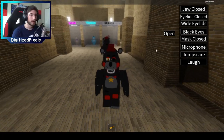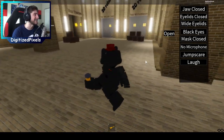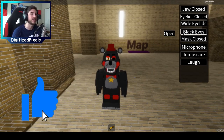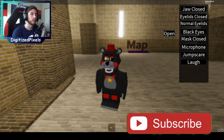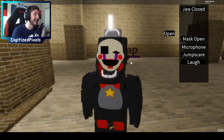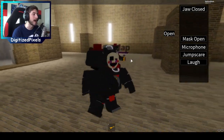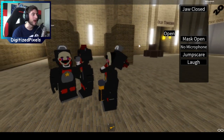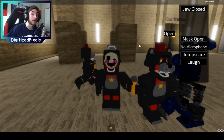Oh thank goodness, I was so worried. Mask up - oh, that's so hot, it's like a surprise chicken nugget. Microphone - it's on his left hand, very nice, classy classy classy. And jumpscare and laugh noises. I wonder what if I do eyelids - wait, what happened to my eyes? There it is! And mask open - get out of my face! Stop it!